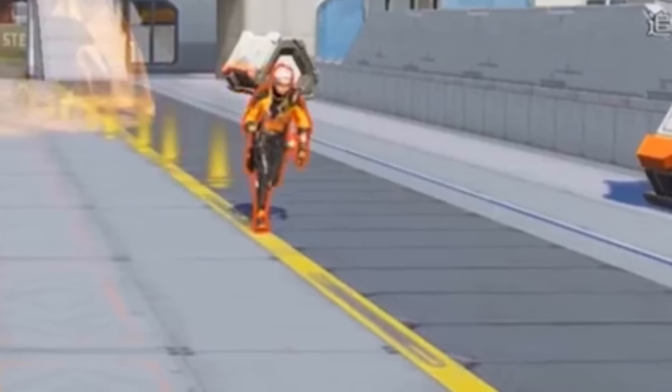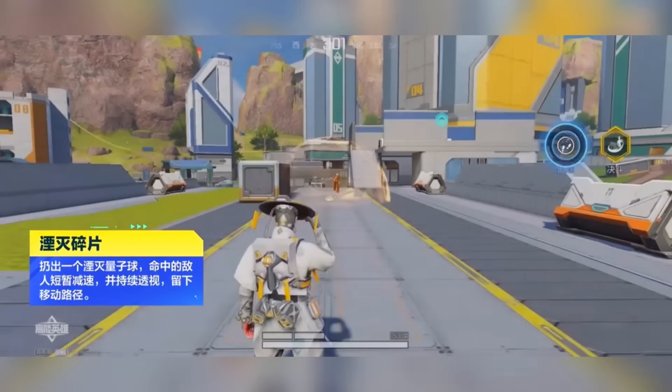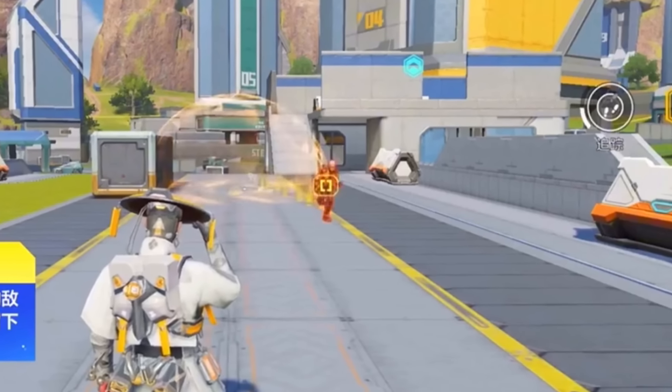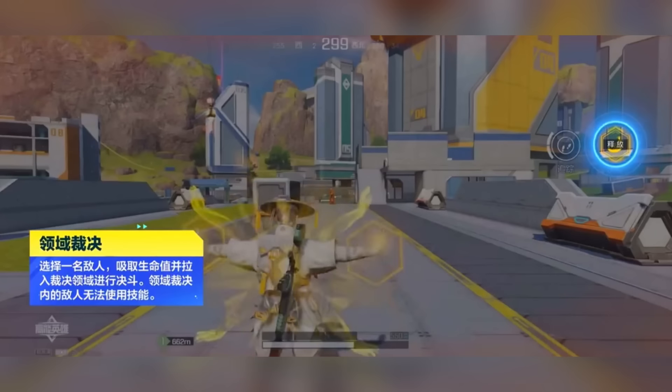The quantum ball is a bit like Revenant's old silence in the way you throw it — however, instead of silencing, once an enemy is hit they leave behind footprints and get highlighted through walls. So if an enemy is hit by this, you can basically just track them down and have a huge advantage in the fight.